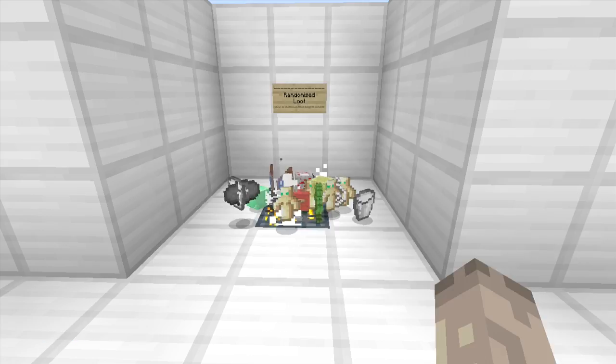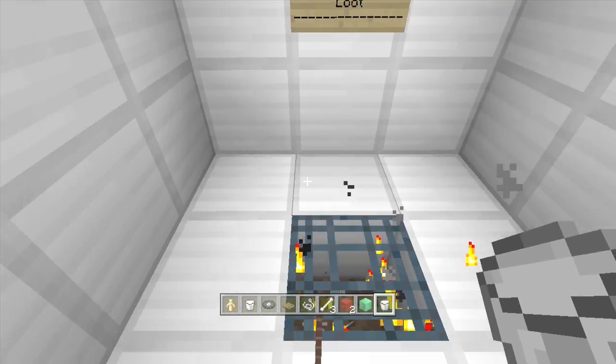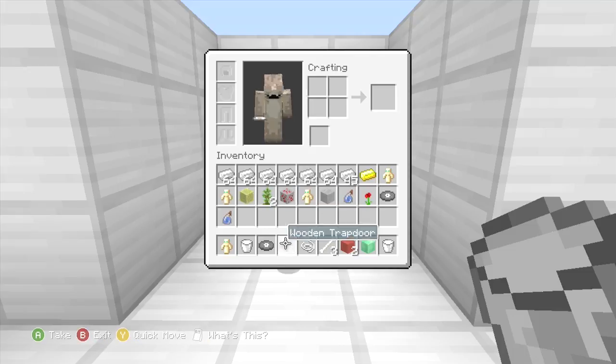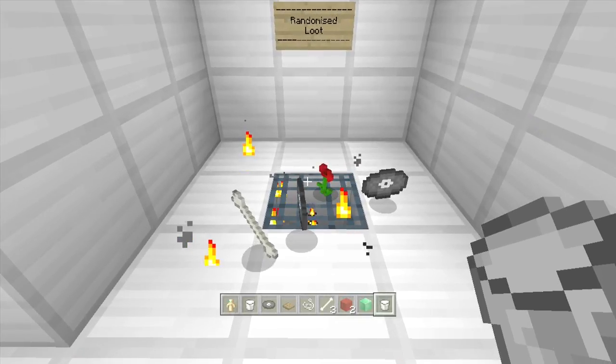This is another one — just randomized loot. I'm just going to get rid of all that. This is on max spawn entities of 20. I'm just showing you that you can get any item you want from Minecraft spawning out of these.